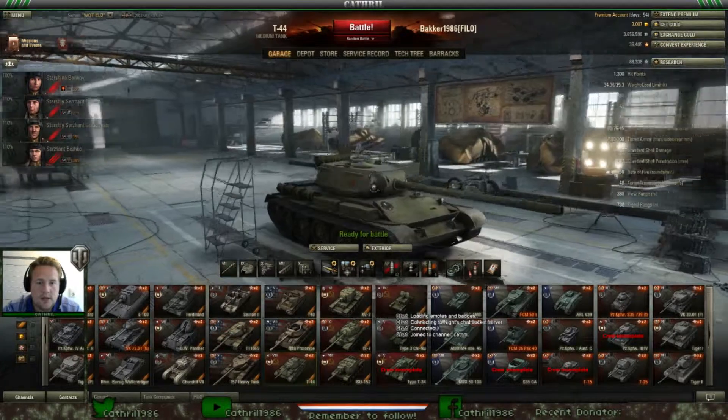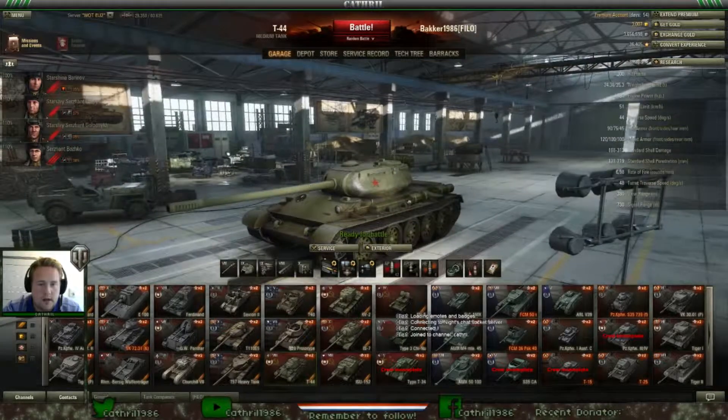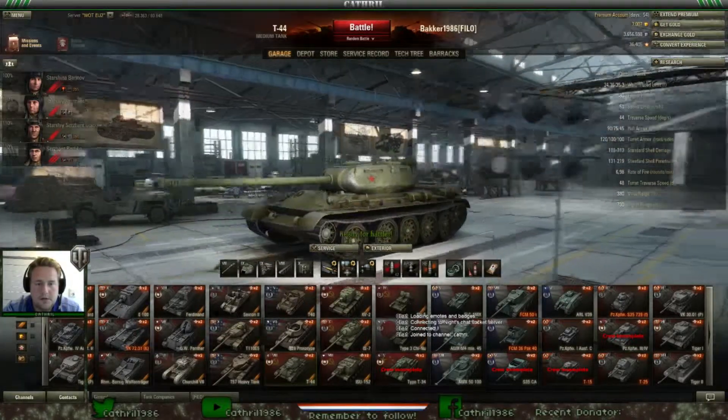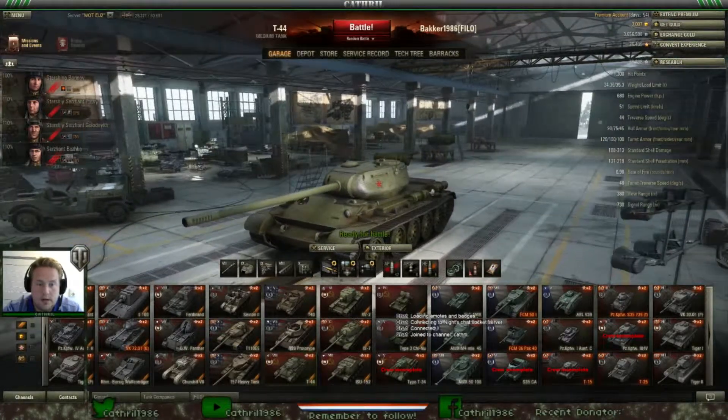As you can see I've got it here on my screen already. I don't have an exterior camo paint on it but if you think it's worth it you can of course do that. This tank has 1300 hit points, it weighs almost 34 tons and it has 680 horsepower, which gives the T-44 a top speed of 51 km per hour and its reverse speed is 44 degrees per second.